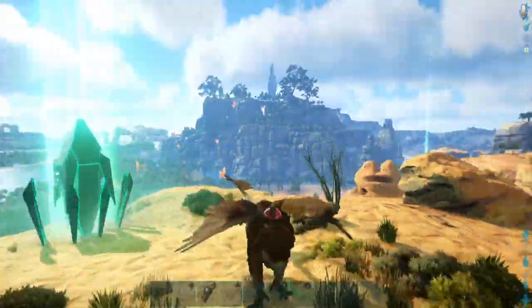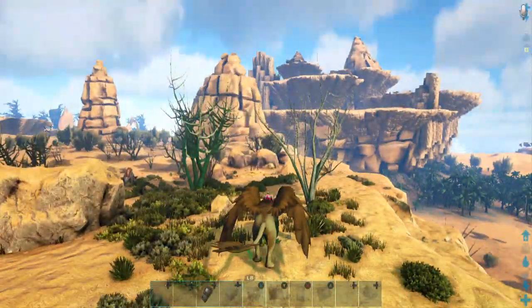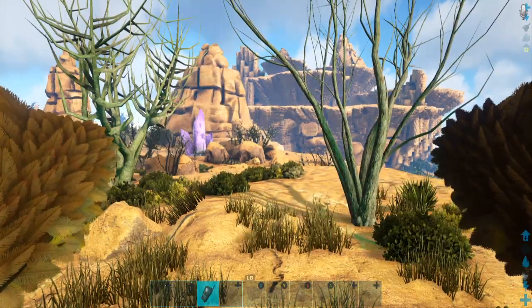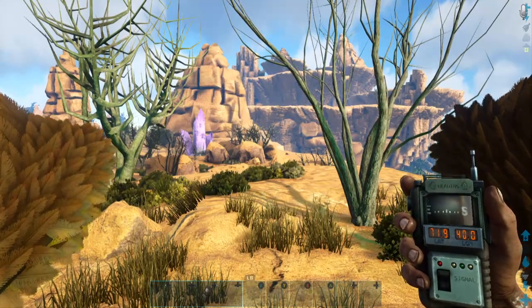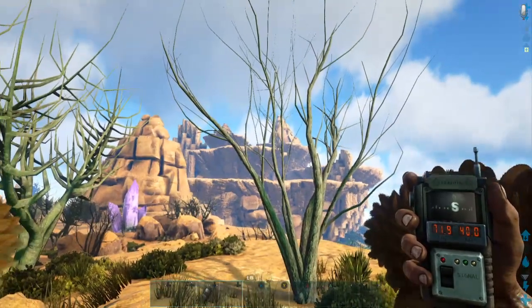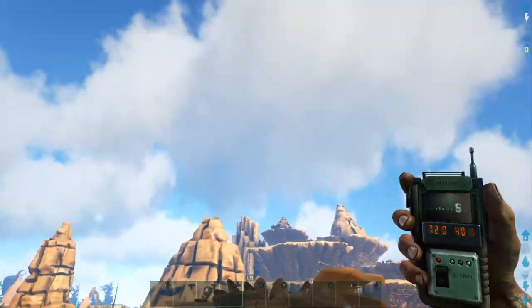So as I was saying, this is Epoch 80 and I'm gonna show you where to get wyvern eggs today. Pull out the GPS here — 71.9, 40-something — you can see that big hill over there. Fly up here a little bit to get a better view.